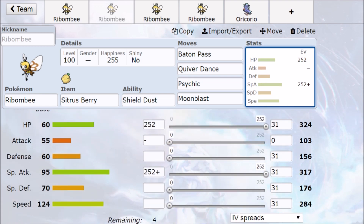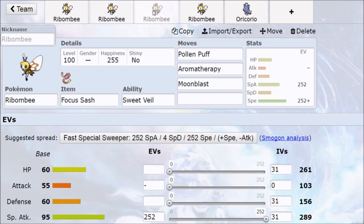The idea is to get that one Quiver Dance — at plus one speed we're outspeeding 130 base speed Pokemon, so that's all we're looking for. We need to hit that first speed point and then we're safe. Until then, 100 base speed Pokemon are going to outspeed us, which is why I'm thinking health investment into the Citrus Berry — tank up a non-super-effective hit and then do what we want. I haven't put Draining Kiss anywhere on this set just yet.